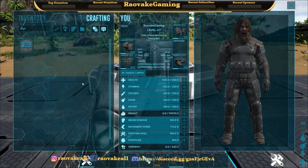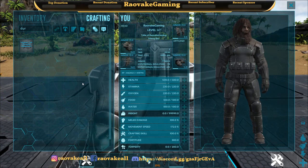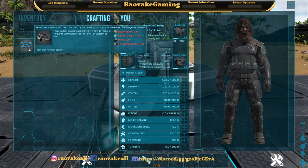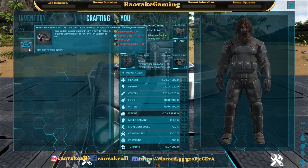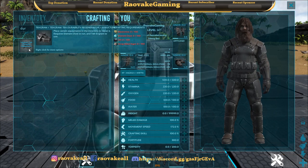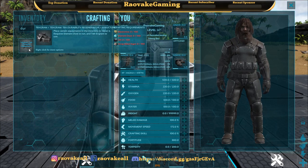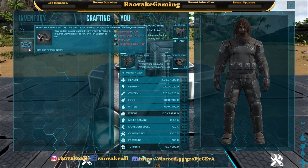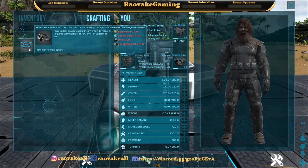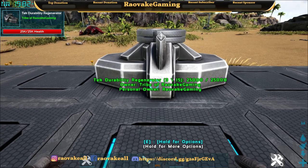Hey everyone, RovaGaming here doing a mod showcase for a durability regen mod for ARK. We have the Tech Durability Regenerator — it's the only thing in the mod. To craft it you need electronics, element dust, oil, and scrap metal ingots. This is a level 100 engram and it costs 0 engram points.